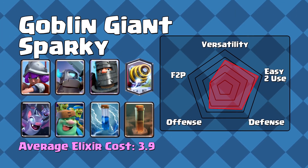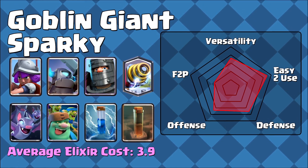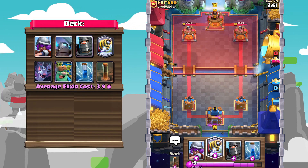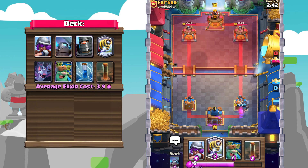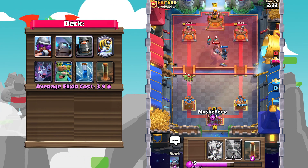Number one: Goblin Giant Sparky. Sparky is one of the easiest win conditions to use in the game. And when you're looking for a deck that is consistent, easy to use, and honestly just a deck that not many people are prepared for, Sparky is always my go-to choice.